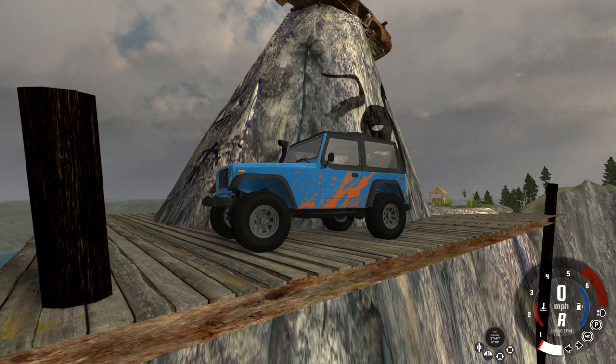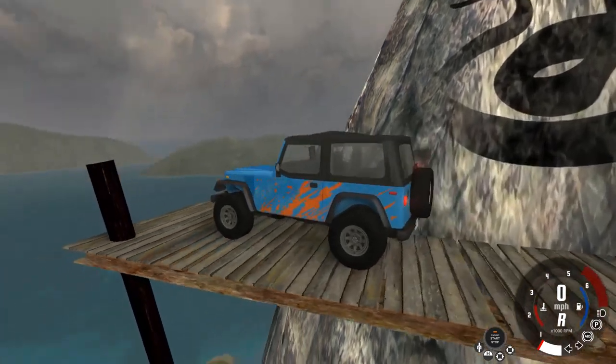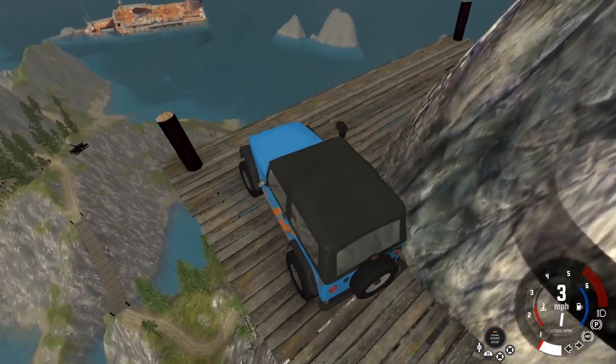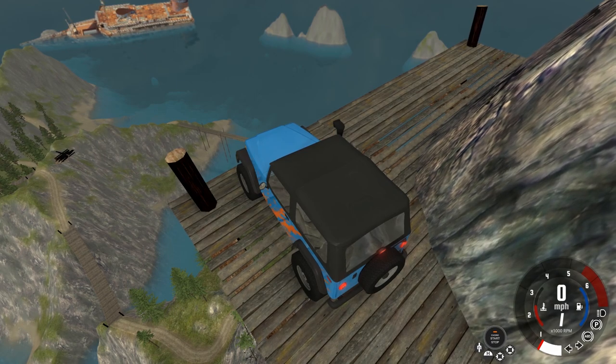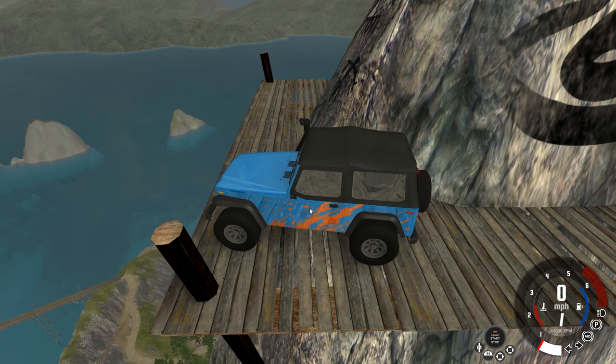Snake Ridge Trail is the spiritual successor to my Lizard Back Trail map — takes everything Lizard Back Trail did and does it a little bit better. The map takes place on an island in the northern USA. There's miles of roadway, trails, dirt paths and cobblestone roads, old sawmills, campgrounds, rickety bridges, towns and watchtowers scattered around the map. Chances are anywhere you see, you can go. There's also a bunch of hidden stump jumps included in the map — some are straightforward while others are more hidden; see if you can find them all.